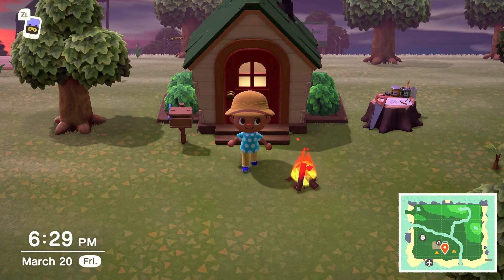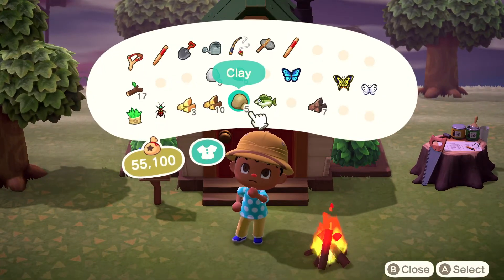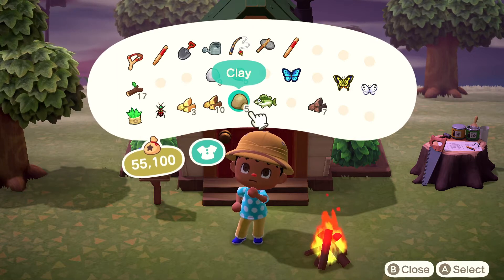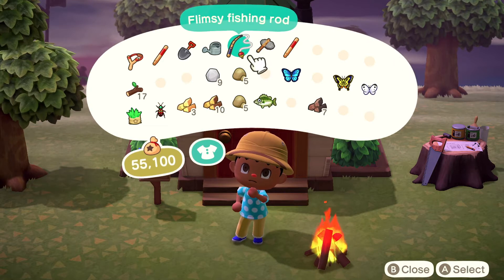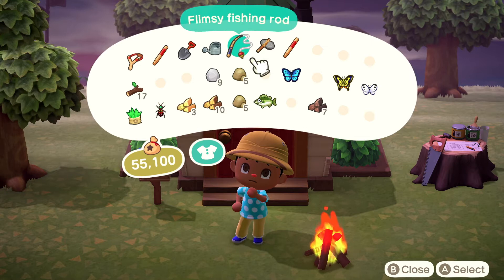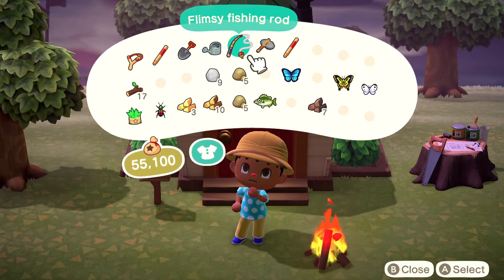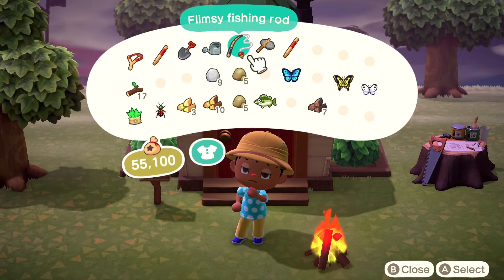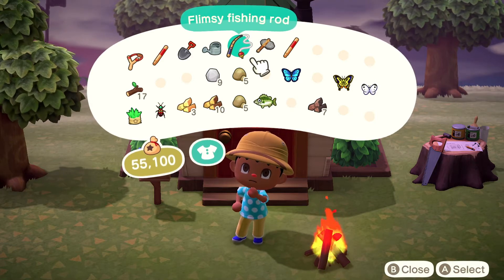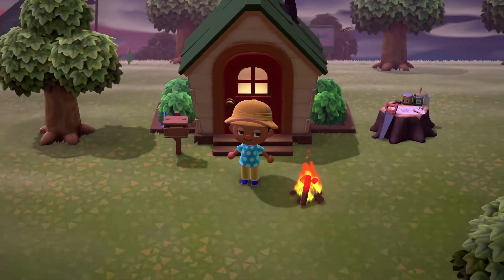Tip number one: as you probably already know, you have to craft in this game, and more importantly you have to craft your essential tools such as your bug net, your fishing pole, your shovel, etc. For most of those items they require tree branches — and where do we find these tree branches? Why, in trees of course. Of course we all know that shaking a tree will probably net you a tree branch, but did you know that you could stay at the same tree and keep shaking that one? This will save time versus jumping between trees and shaking each one only once, like we were accustomed to in past Animal Crossing titles.